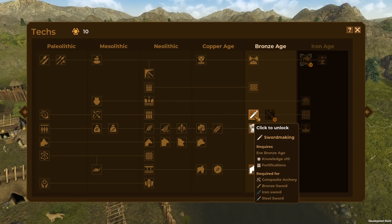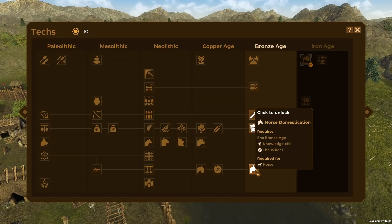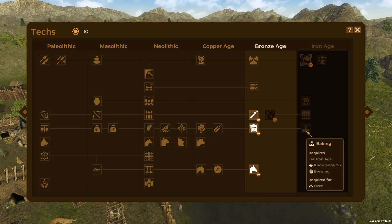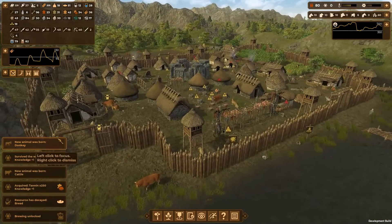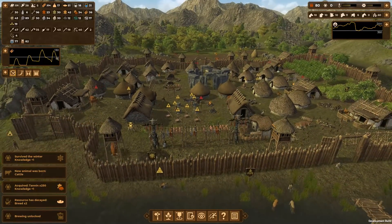We are at 10 knowledge points so we can get some more stuff. We could do sword making - required for composite archery, and I do want to get to composite archery because that would make a big difference. Do we want horses? I think, what the hell - let's have horses! Beer will cheer people up - that's required for brewery. Let's get the brewery and the beer. I haven't even got any fruit trees or anything. The game is in beta now and they're working on game balance. I don't know if this scenario is easy mode but it does feel pretty easy.